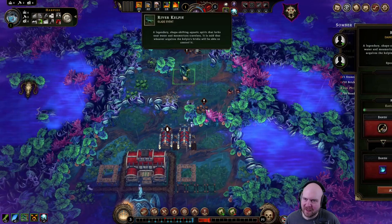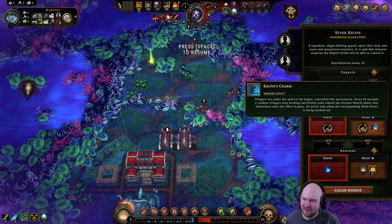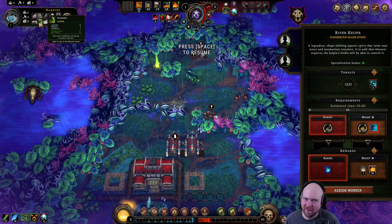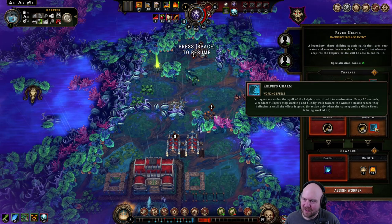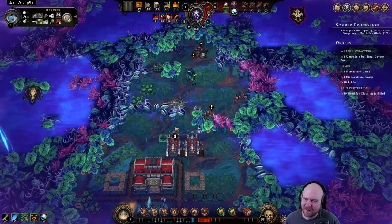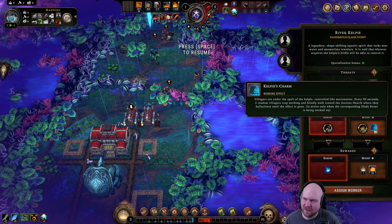Getting any of these things built is not urgent. What the heck is this? River Kelpie? That looks like a nightmare because we just straight up don't have enough people. What does this do? Kill two villagers. Great. If we can get more people, we can do this.